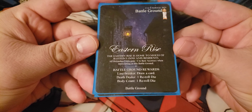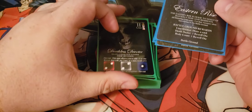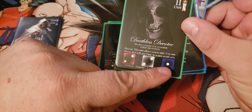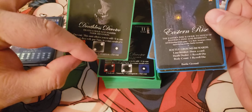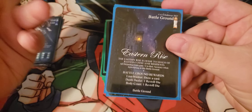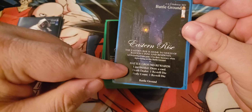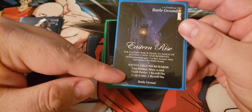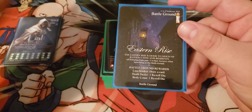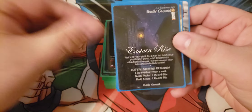The first battleground we use is called Eastern Rise. All defending units here get plus one to their accuracy when intercepting. Creature cards have an attack value, accuracy, and a defense or health. This gives plus one accuracy when defending, making it easier to defend if my opponent attacks here. If they get through and deal damage to my god, they get a draw card. Death dealer means if either player kills something in battle, they get that bonus. Body count is whatever player gets the most kills in that battle.